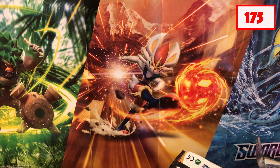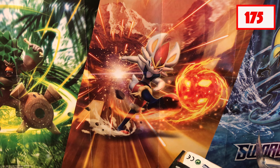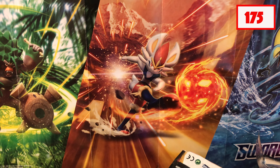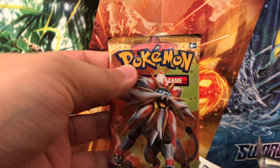I'm already liking these pin collections more so than any of those Galar Partner tins I opened up in the last few videos. These are already top quality and I would highly recommend you guys come get some of these. Look at that Snorlax — what we're all doing in quarantine, just chilling like a Snorlax. This is the happiest little Snorlax pin I have ever seen. Just like the other box, it comes with two Sword and Shield packs and a Sun and Moon pack — and here is the code card for the Snorlax pin collection.